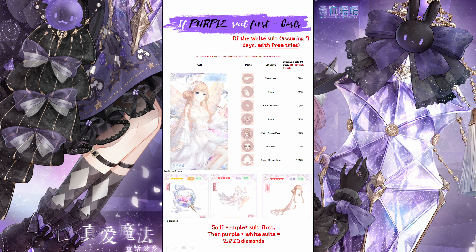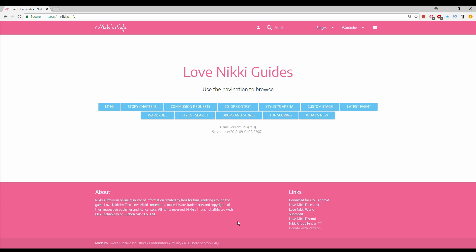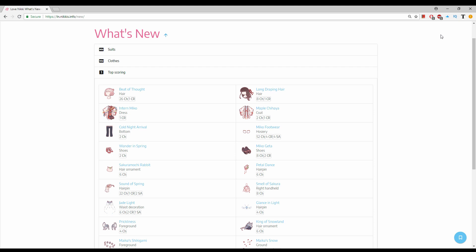And for top scoring items — I know a lot of newer players would be asking for it. However, honestly everyone gets their top scoring items from ln.nikis.info made by Sweet Cupcake. So you don't really need me to tell you which parts are top scoring because it's all listed on the website. So if we just go to ln.nikis.info, this really beautifully made website, and then we go to What's New — all of the top scoring parts will be listed here for pretty much every single event. Sweet Cupcake is super good at updating the website on time, so please be sure to thank her as well.